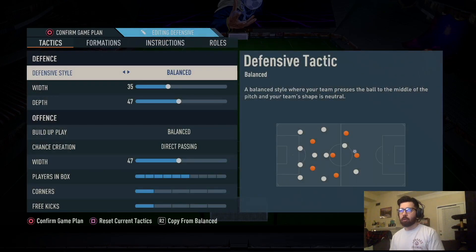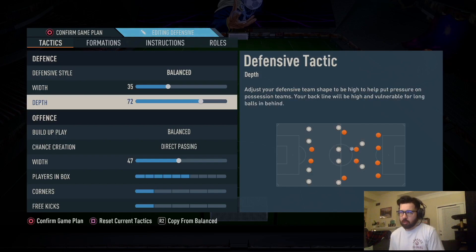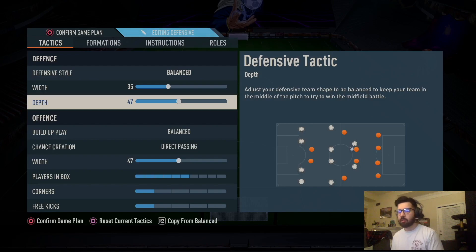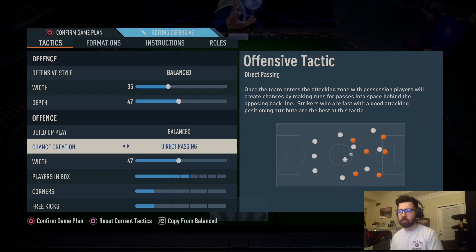4-2-3-1: we're going to go balance with 35, depth 47, and I left it as is. This is going to be good for both old gen and new gen. If it feels a little too low on depth, you can raise it, but I wouldn't go higher than 60 unless you're good at the auto offside trap. If you have really fast center backs, you can raise it to 72. Otherwise, stay around 47 — no lower and no higher — because this is a very stable formation. You won't get countered a lot and it's really good at controlling play. Build up play: balance. Chance creation: direct passing — that works wonders for this formation.